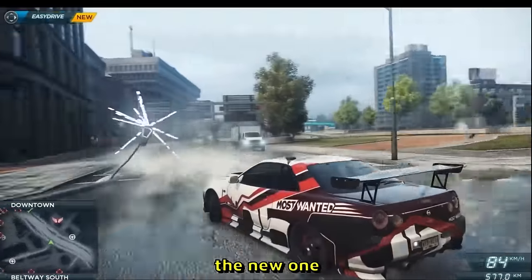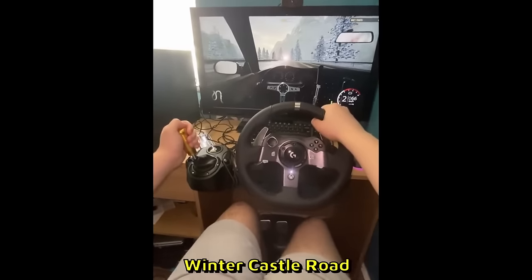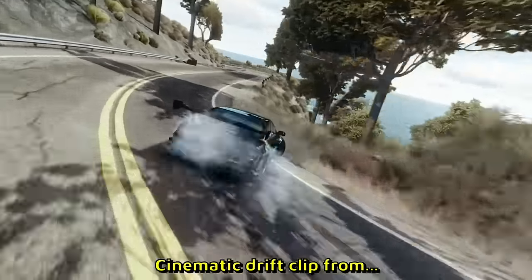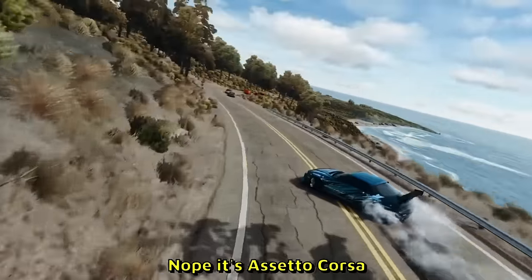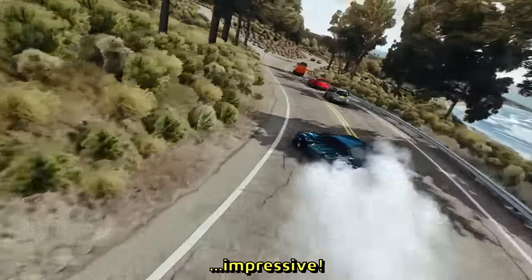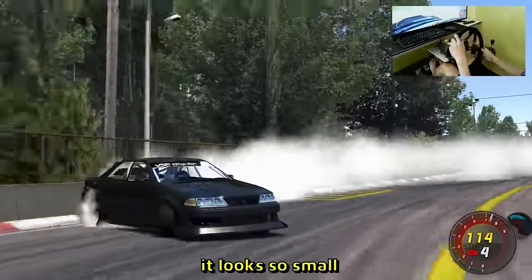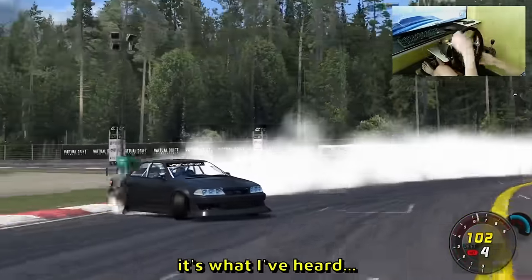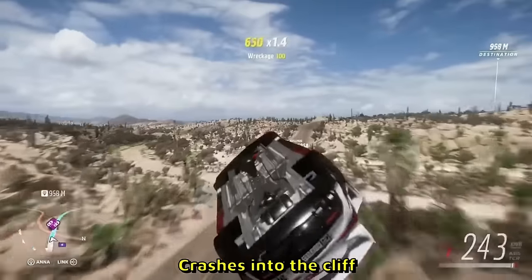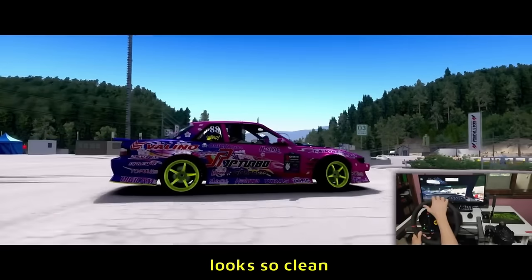Need for Speed Most Wanted — not the old one, the new one. Gotta flex with a 360. Here's someone's point of view drifting in winter castle road in CarX — custom shift knob, Logitech G920 I believe. Cinematic drift clip — is that BeamNG? No, that's Assetto Corsa. Look at that AI traffic — there's no way he's drifting through that. He did it — impressive! Nice cinematic clip with a deep dish steering wheel. I don't know what that shifter is, it looks so small. Size doesn't matter — as I've heard, applies to anything in life.